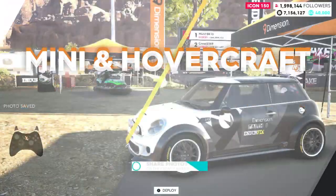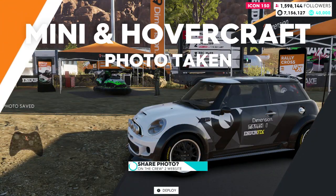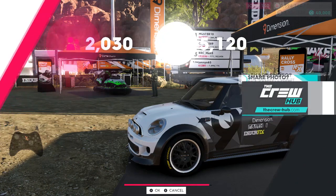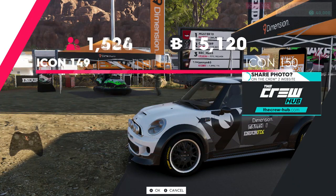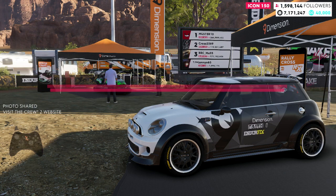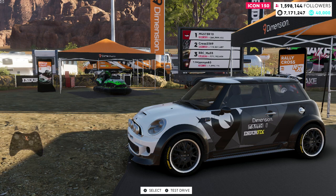As soon as I've hit A, I have got Mini and Hovercraft. You also get the opportunity to share the photo now on the Crew 2 website. So I'm going to do that. Sharing in progress. Anyway, that's how you get Mini and Hovercraft. Hopefully this has helped you out. Please don't forget to like and I will see you again soon.